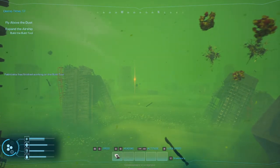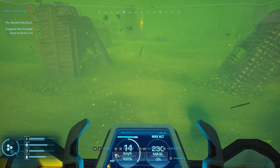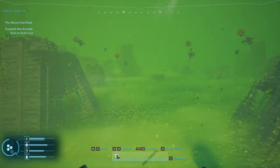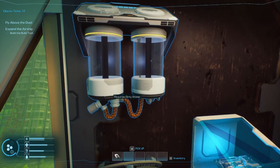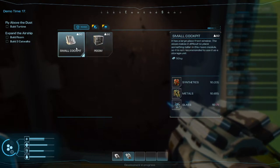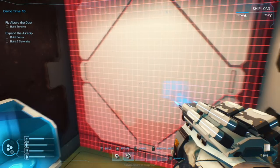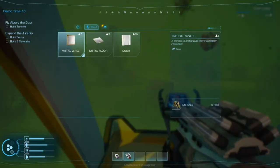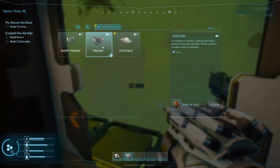Now if you look down on the HUD, you'll see the keys for speed, heading, and altitude. Lock speed — if I lock it and leave, it's still going. How amazing is that? We got a build tool. A small cockpit requires extra glass, extra rooms, metal walls, metal floor, metal doors. So I can reinforce these things. There's also short railing, railing, and catwalk — so I can expand this out and build railing if I wanted to.